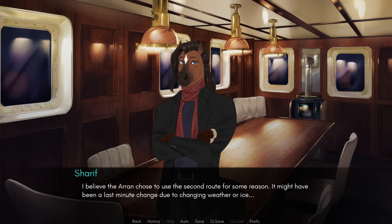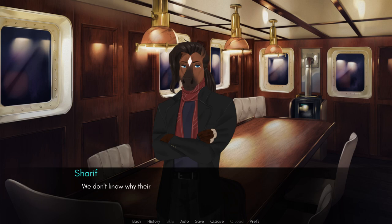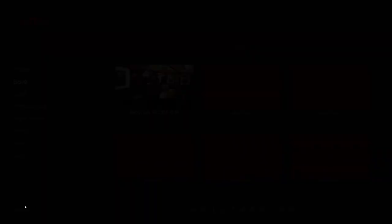This is still really shaky. The inquiry said their GPS was faulty — they could have been lost. I'm not finished. The inquiry noted that while most GPS data placed them on the official route, several odd GPS signals placed the Iran hundreds of miles away from its supposed true position. These were assumed to be errors. But if you match those coordinates — his finger tapped the red X's on the map — the marks tracked almost perfectly along the new red path. I believe the Iran chose to use the second route for some reason; it might have been a last-minute change due to changing weather or ice. Or it was a cover story — the first route was a trick, the second was the true course all along. Please do not jump to conclusions. We don't know why their radio report differs from these GPS coordinates, or why these odd coordinates exist in the first place. Maybe they were lost, or their equipment was faulty. Regardless, the fact that these inexplicable coordinates matched the second route perfectly is simply too much of a coincidence.